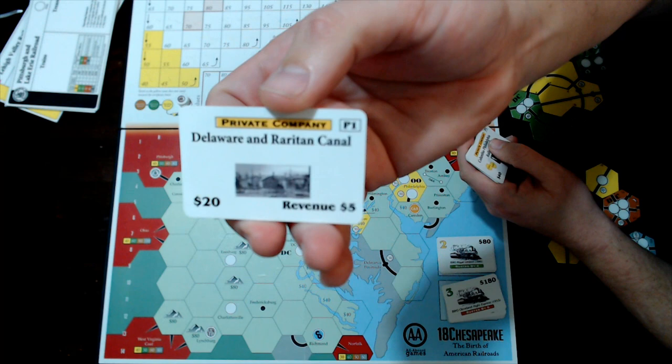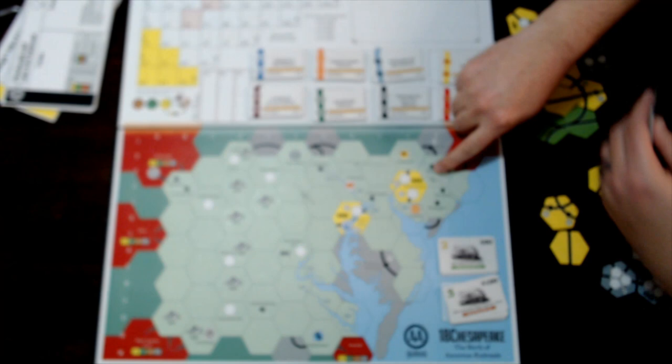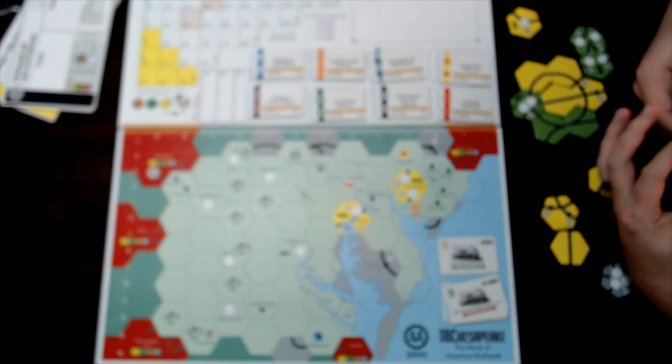The Delaware and Raritan Canal costs $20. It provides you a revenue of $5 and it blocks its hex until it's owned by a major corporation.